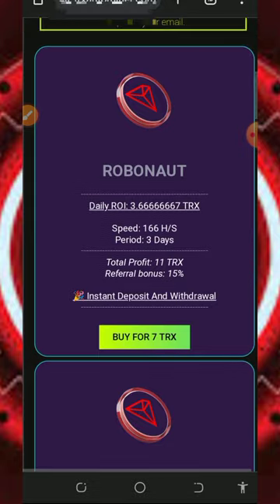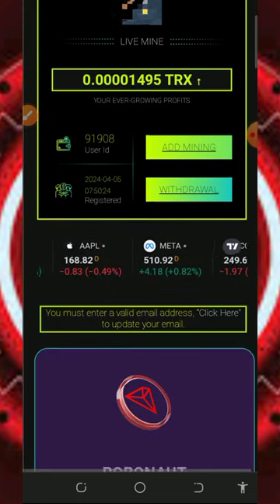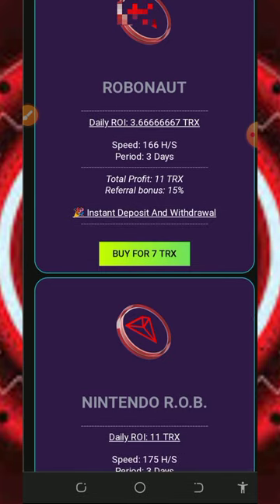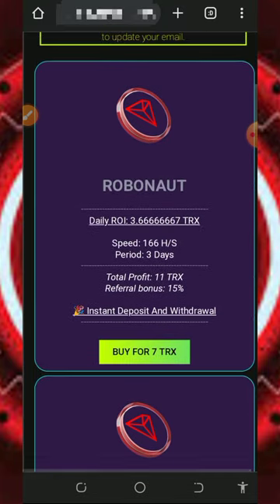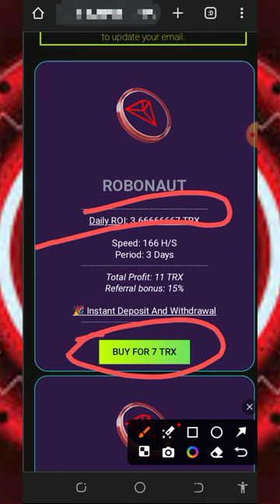To mine faster, you can purchase a mining speed plan. I'm not advising you to do that because I'm not a professional financial advisor — I'm making this for informational purposes only. If you want to join a plan, do your proper research and only deposit what you can afford to lose, because I won't be responsible for any of your losses. If you want to purchase a plan, scroll down, choose any plan of your choice, and join it. The first plan costs 7 T-Rex and earns you 3 T-Rex for only three days, giving you 11 T-Rex total, plus up to 15% referral commission.